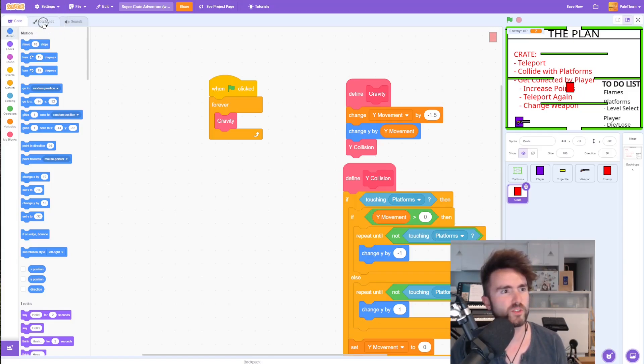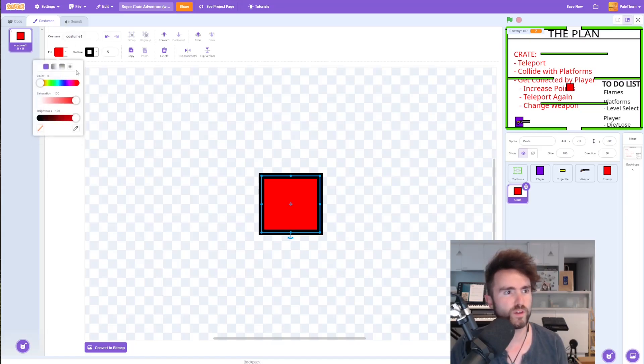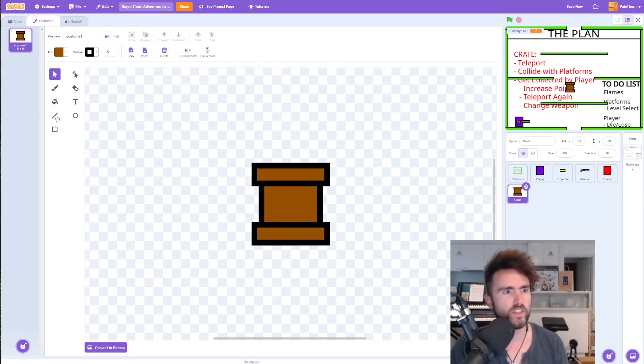So now let's draw the crate. Click on costumes in the top left corner, select the shape and make it a bit smaller and more square. Change the fill to a brown color. I'm going to make some additional rectangles and add a line — click on line, hold down shift so it goes in one of eight directions, then go directly down. Use Ctrl+C and Ctrl+V to copy and paste elements, moving them into position with keyboard arrow keys.